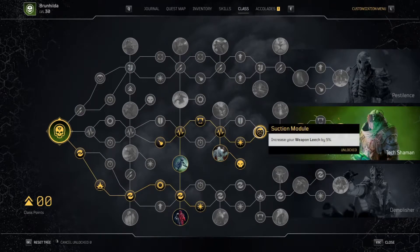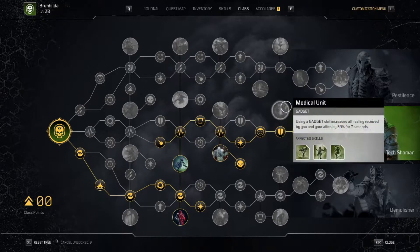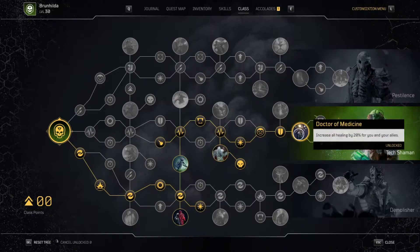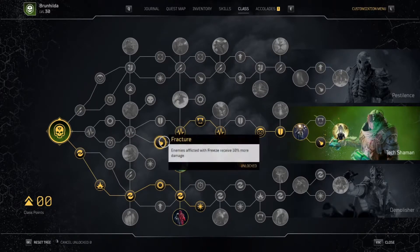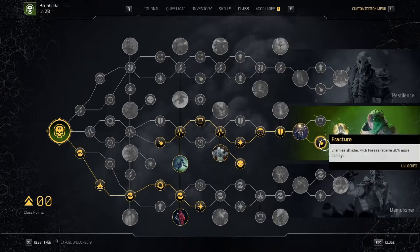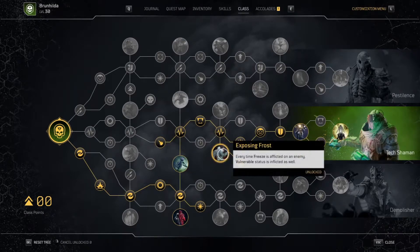We have to take the weapon node unfortunately — it doesn't do anything for us, but we have to take it to get to the final nodes. Then there's increased armor. This is great for your allies, and this is another reason why — this plus exposing frost plus this fracture node — is the reason this is so good in party play. You're basically like a tanky damage support almost. Then another fracture, so enemies that are frozen are taking 10%, then 30% more damage, and then they're afflicted with vulnerable.